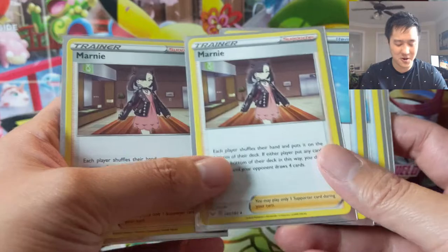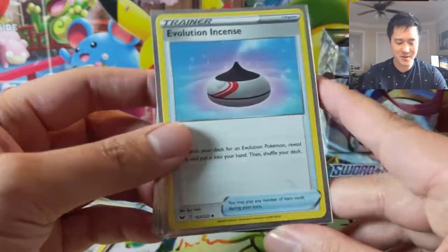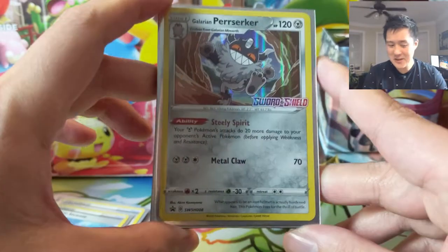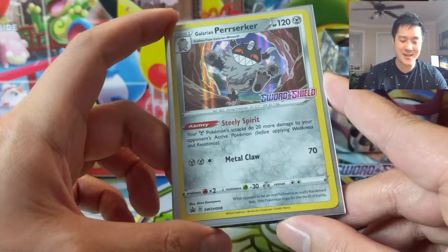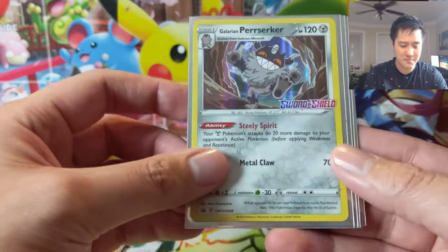From stuff from our deck that we've built together, the Marnies of course — we are definitely hunting for a full art Marnie. The rainbow one might be the max rarity but I want just the full art, not the rainbow. Our pre-release card unfortunately was Perrserker — this was the one I did not want; any of the other ones would have been fine. This card was pretty underwhelming; I think I only played it once and it was not relevant in our match.